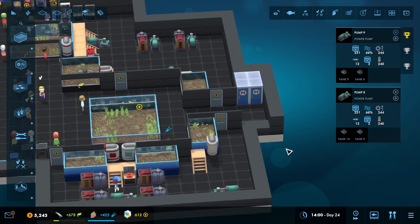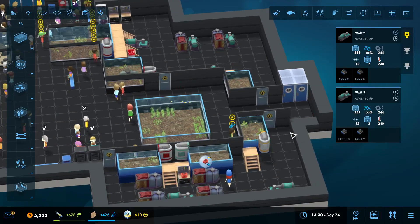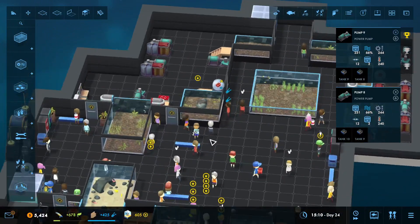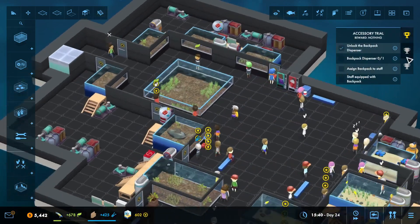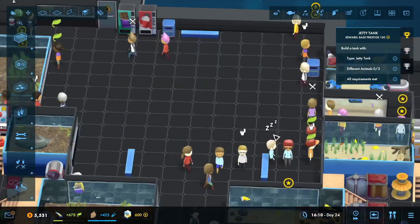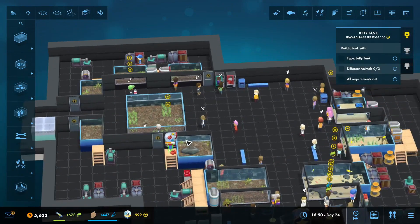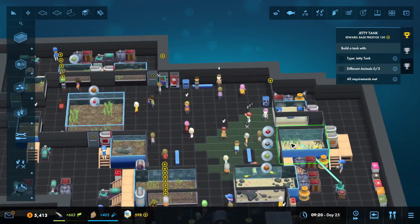Then I might be able to add like another tank over here and continue. It would just be a small tank, not anything particularly large. Close those up. But I may have to hold off on some of the freshwater fish so I can expand the saltwater side, because we are going to be running low on some of the freshwater fish.